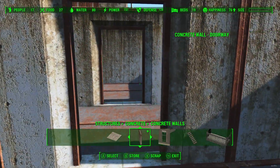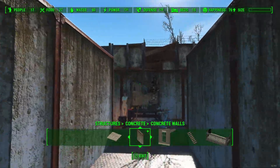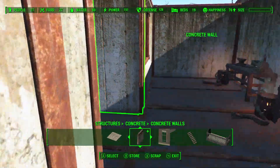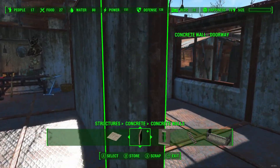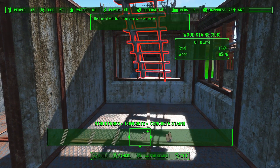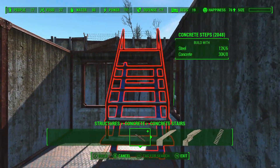It all boils down to the thickness of the walls. I like the hallway and the little side rooms — one of those side rooms is going to be the stairwell going up, and the other is going to be kind of like a nuke bunker.